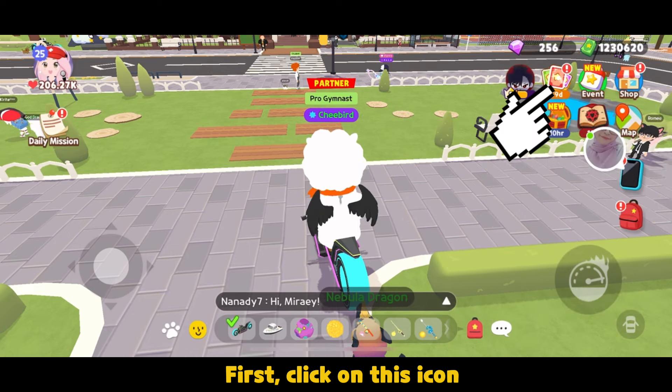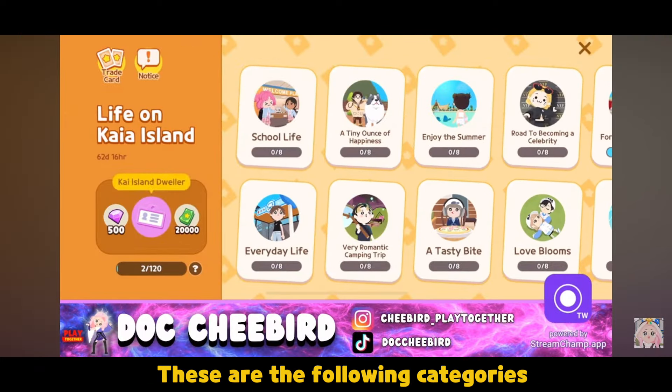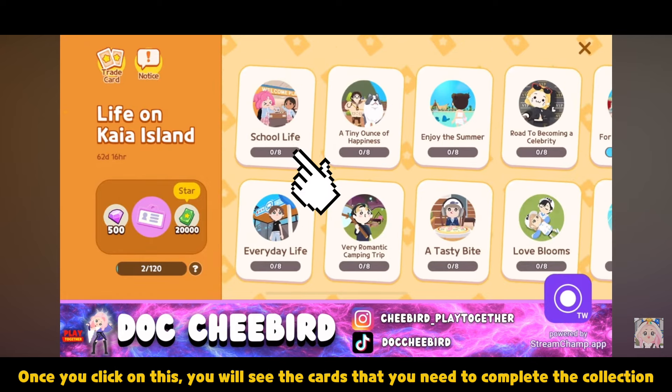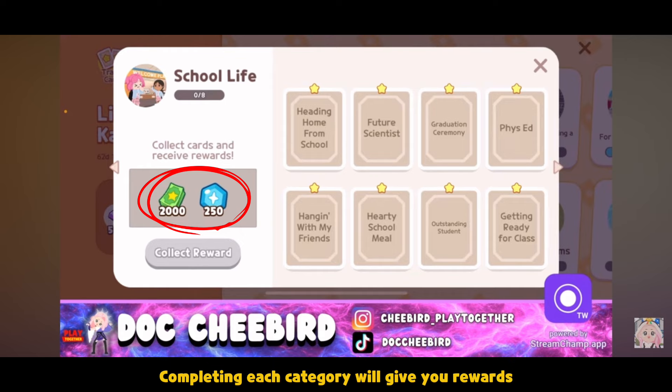First, click on this icon. Upon clicking, you will see this screen. These are the following categories. Once you click on this, you will see the cards that you need to complete the collection. Completing each category will give you rewards.